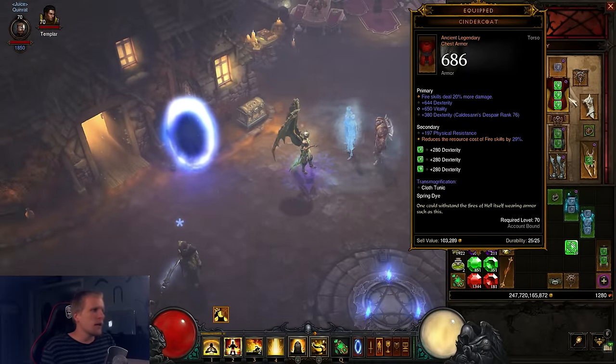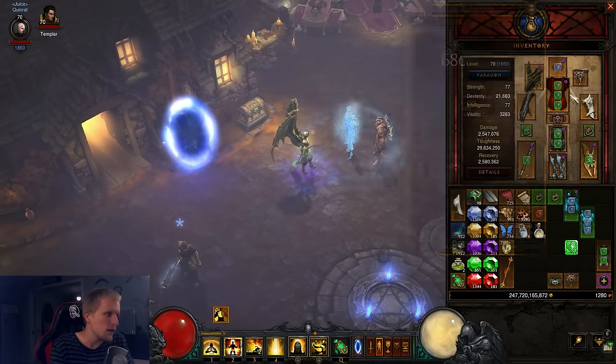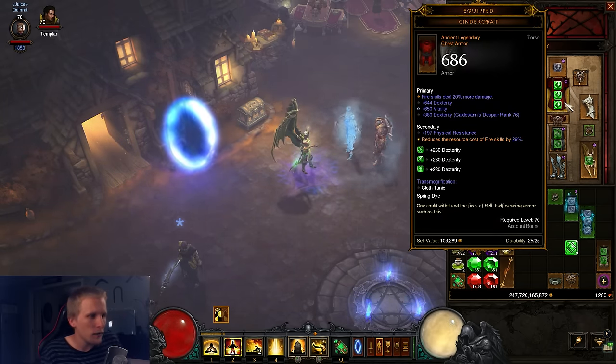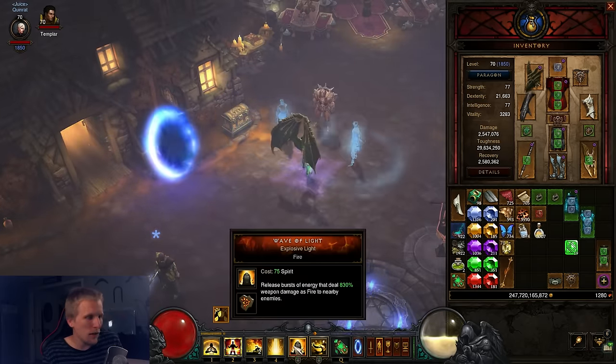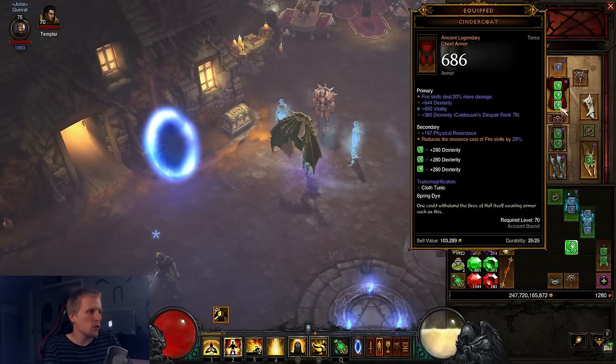We're then using Cindercoat — that's 20% fire damage on the chest, which you can't get on a normal chest. You also get 30% resource cost reduction on your fire skills. Since you're only using one damage skill — Wave of Light, which is fire — you get 30% efficiency and 20% more fire damage.